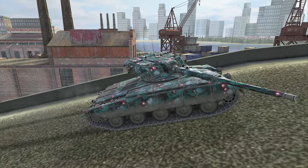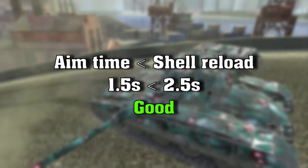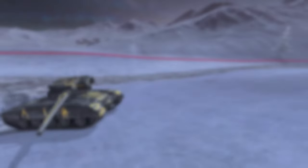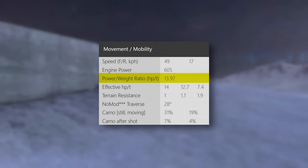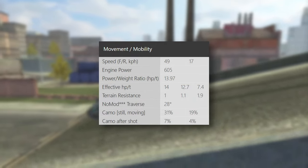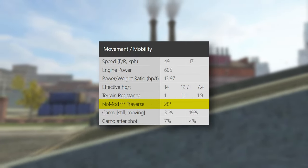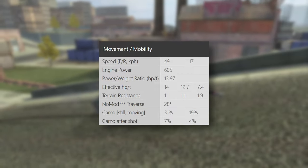The weapon handling is quite excellent with 1.5 seconds aim time, 0.33 dispersion, and 9 degrees of gun depression — pretty good. This is a two-shot autoloader, so what really matters is how good the aim time between shells is once you aim the first one. The power-to-weight ratio of 14 is okay, not great, but it is a tank destroyer with a fully traversable turret and a two-shot autoloader, so that's acceptable.